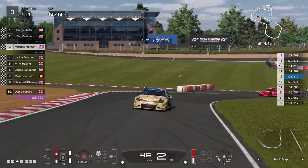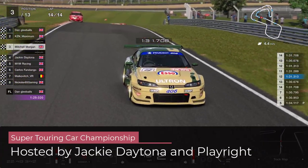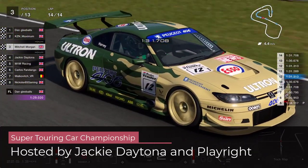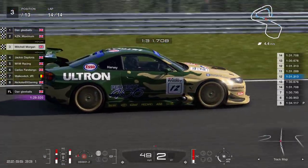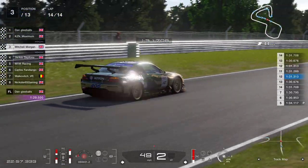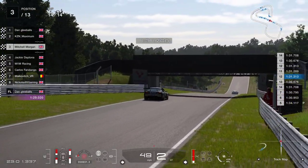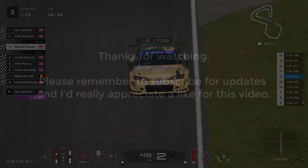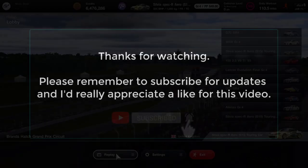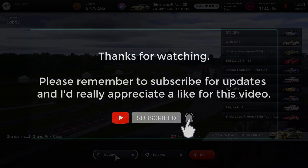That was round one of the Super Touring Car Championship being hosted by Jackie Daytona and Playwright — Brands Hatch, a 14-lap feature race featuring the racing hard and racing soft tyres. In the next race we're going to head off to Brands Hatch again, the Grand Prix circuit, for a shorter race on the medium tyres. So join me for that one coming very soon. Take care, bye-bye.